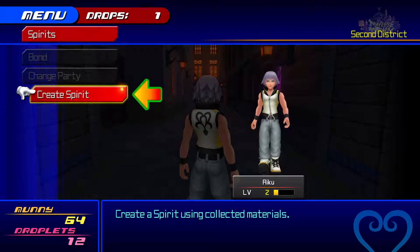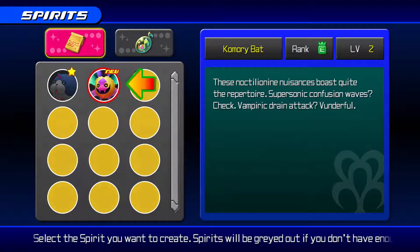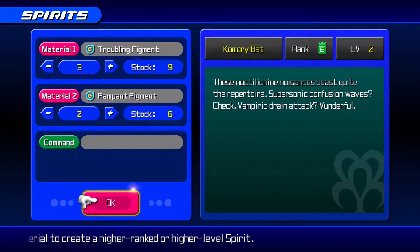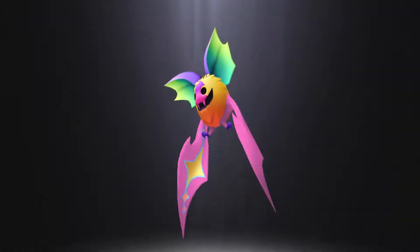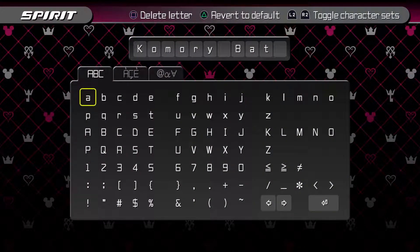Creating a new spirit for Riku — not the meow wow like puff pupper. We get to make a Komory Bat. Almost sneezed, jinxed my own sneeze. Creating this spirit now.